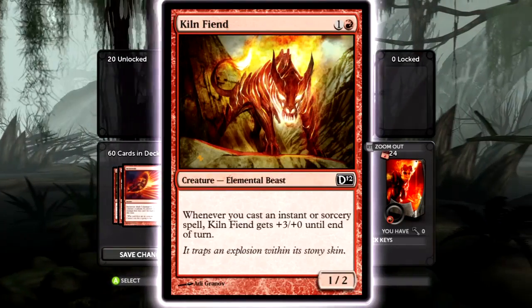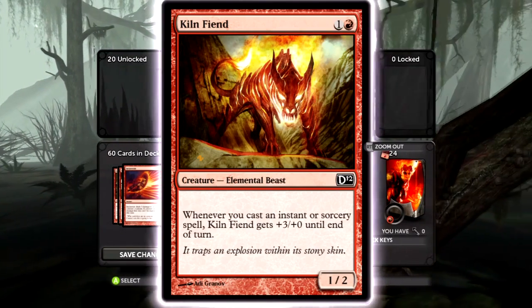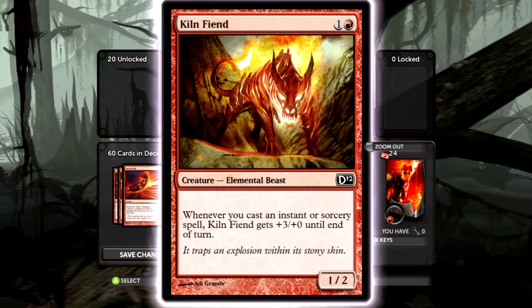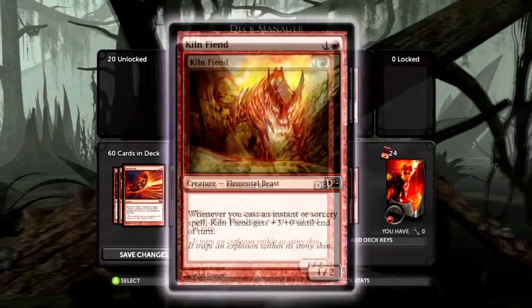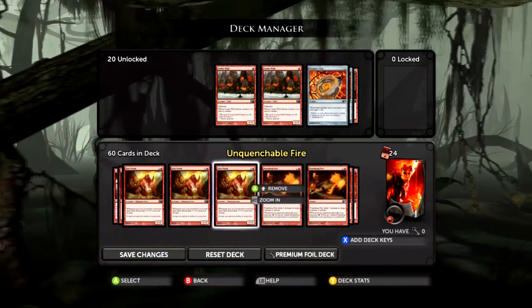Kiln Fiend is pretty much the best way to win quickly with this deck. In general it's going to last a long time, but if you get Kiln Fiend out early and use your burn to keep killing their creatures as they play them, then you can kill them pretty quickly.